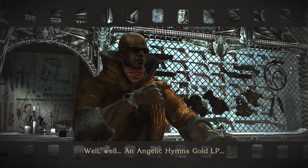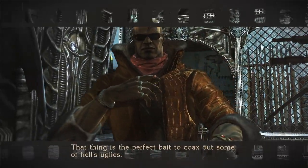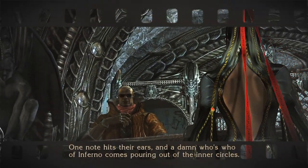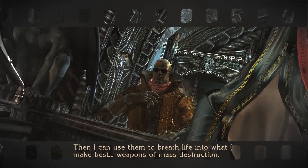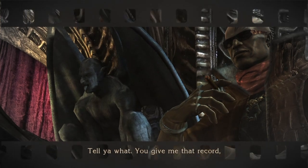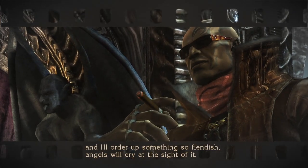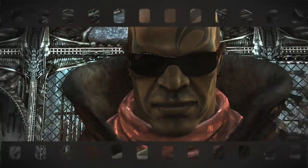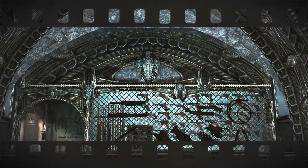An angelic hymns gold LP. Got your hands on something awfully rare, haven't you? That thing is the perfect bait to coax out some of Hell's uglies. One note hits their ears and a damn who's who of inferno comes pouring out of the inner circles. Then I can use them to breathe life into what I make best — weapons of mass destruction. Tell you what, you give me that record and I'll order up something so fiendish angels will cry at the sight of it. I'll just have to pop down to the tropics for a bit, so take a load off. There's a different tune in the background of each one of these cutscenes every time you bring him a thingamajig to make a new weapon.